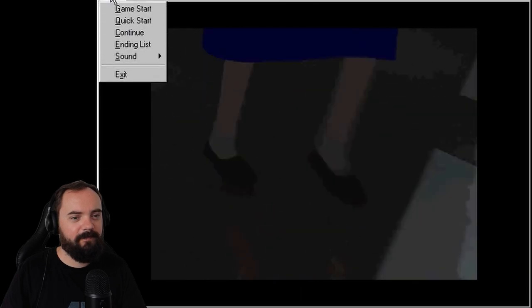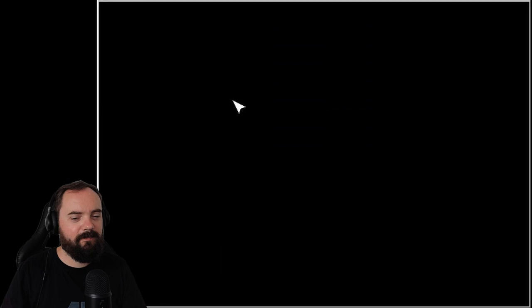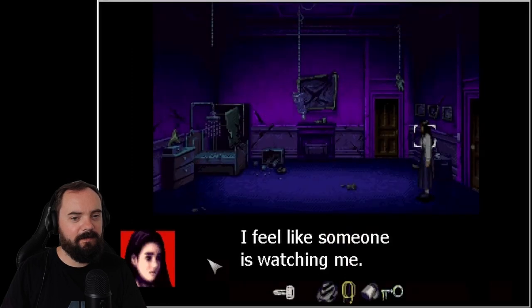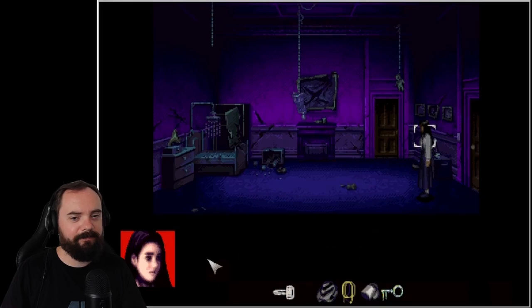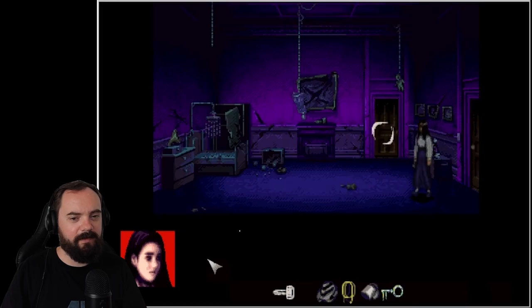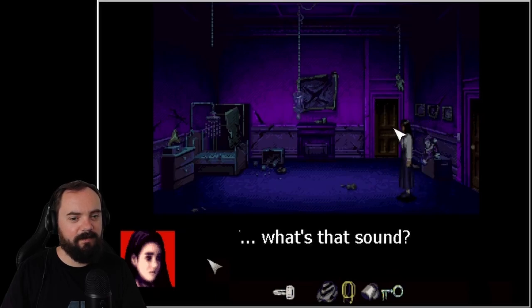Was I supposed to do something? So if we take the key — there's a key on top — ritual key, let's go this way then. What's that sound? It's a killer doll.